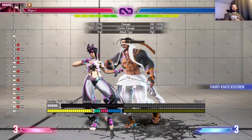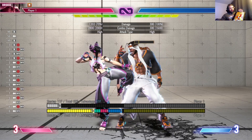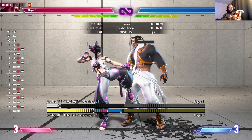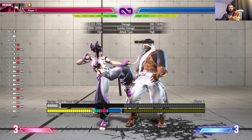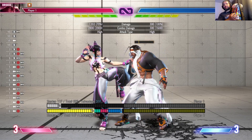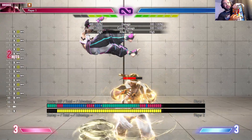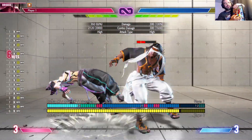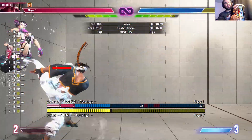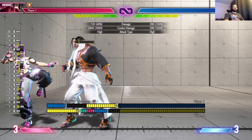Our strongest auto combo is going to be number two. This doesn't even require a directional input - just hold combo button and boom, bam, boom, thank you ma'am. Here's a nice combo. Now what else can we do with it if we don't have a super ready? You can do manual inputs - you can do special button for these.